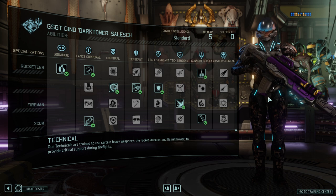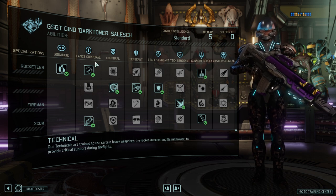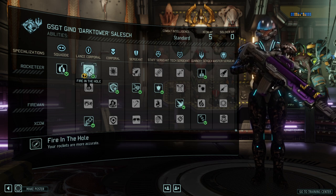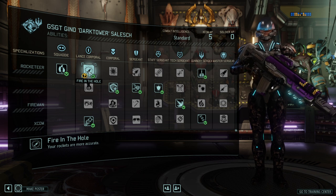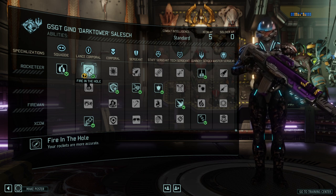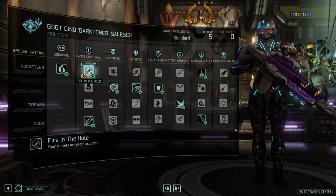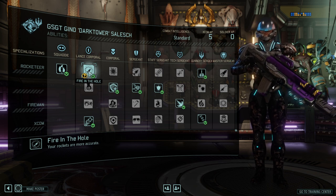They are not a bottom-tier class, probably not the strongest class either, but the way I build them they dish out good damage and support. Let's jump into the different tiers. Lance Corporal first: Fire in the Hole allows your rockets to be more accurate. One of the biggest problems with rockets is their incredible lack of accuracy, and if you've ever played Long War you know how bad it feels when a rocket hits your own troops or goes completely off target. So for me, that's almost a given.